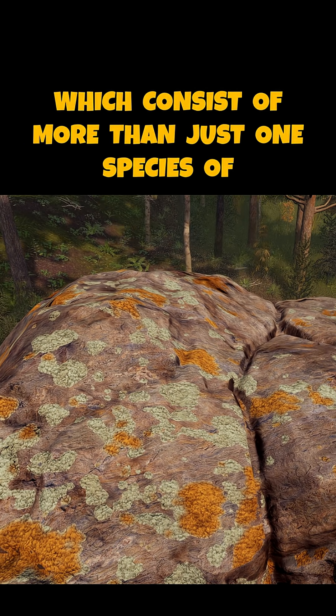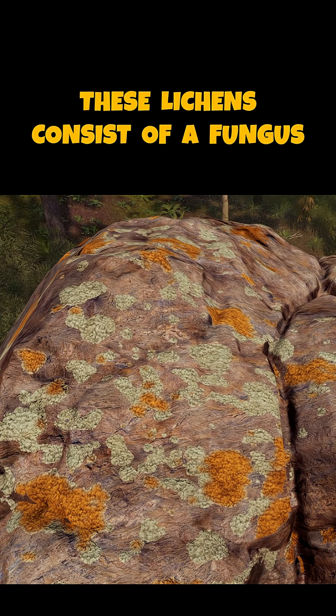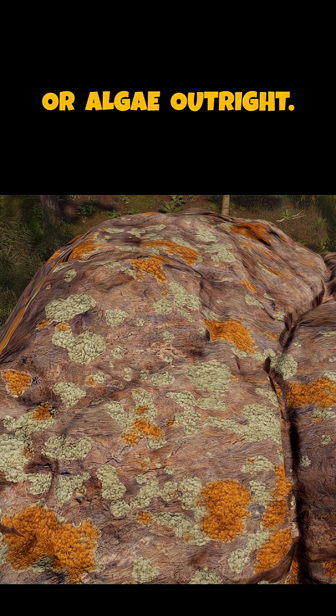Lichens consist of more than just one species of organism living together. These lichens consist of a fungus and either cyanobacteria, also called blue-green algae, or algae outright.